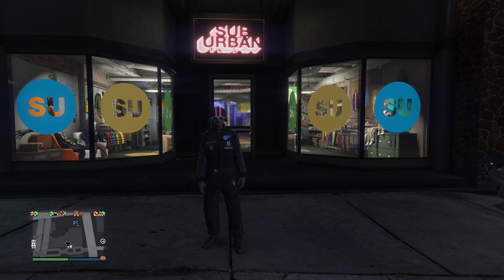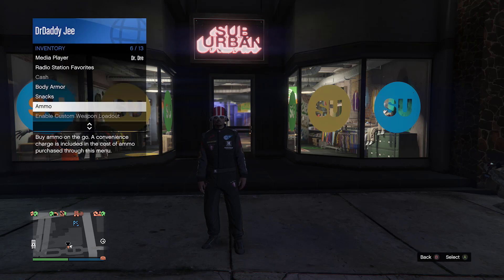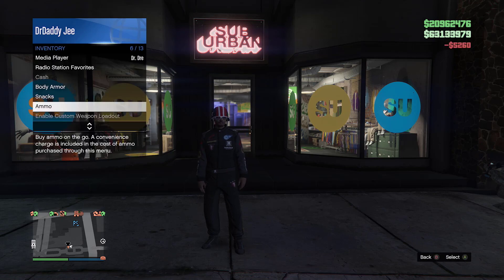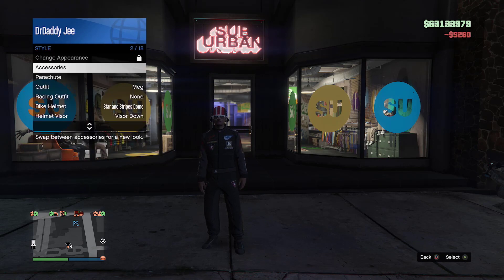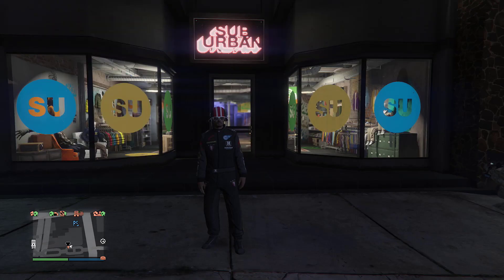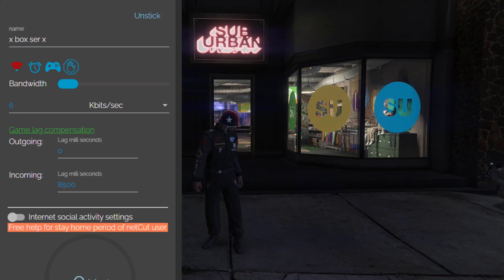Alternatively, go to Ammu-Nation and buy some ammo, then back out. Go to Style, Accessory, move one to the left and one to the right, then back out. There we go — the orange force save circle appears.